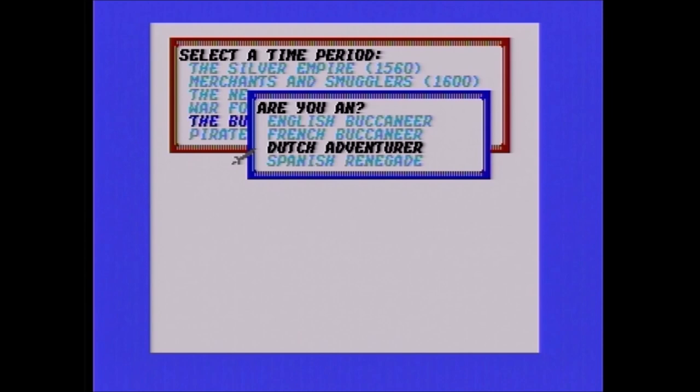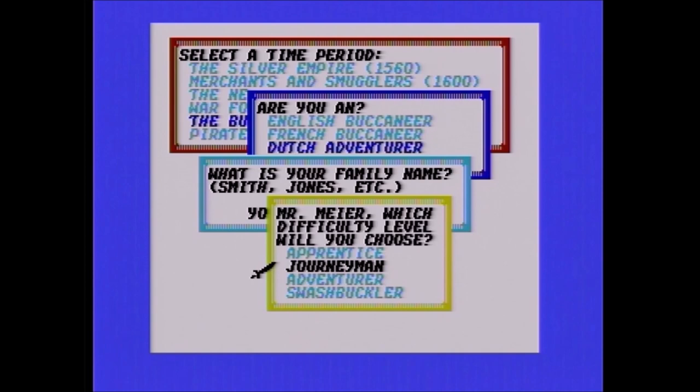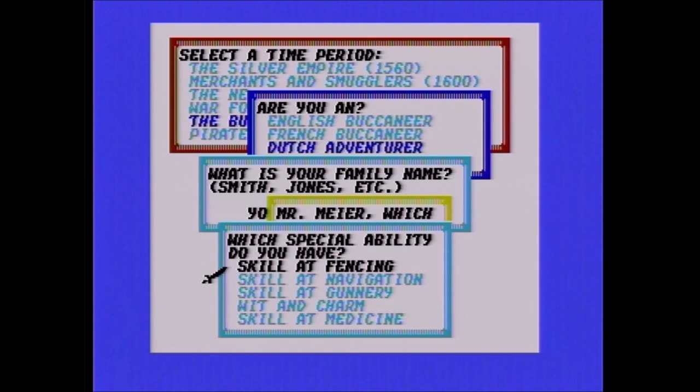The Spanish dominate most time periods. The amount of money available to get also varies by time period, as does the number of ships you encounter. You can also select a nation to represent. I select Dutch in part because I'm naming my character Meyer, after Sid Meier who is of Dutch descent. It doesn't really matter much what you select — it's more or less just your starting point and what ship you start with. The manual recommends English for beginner players.